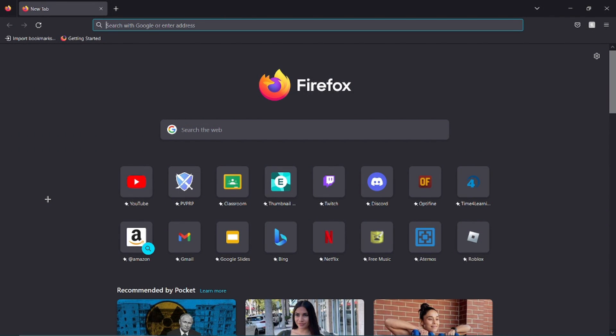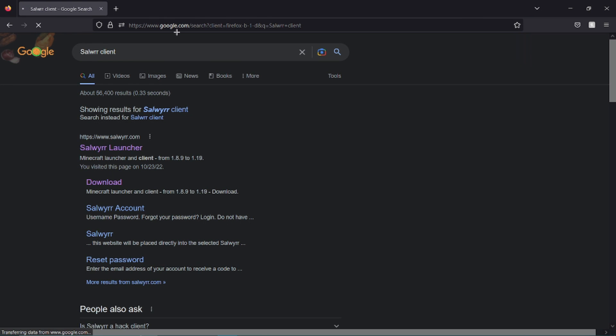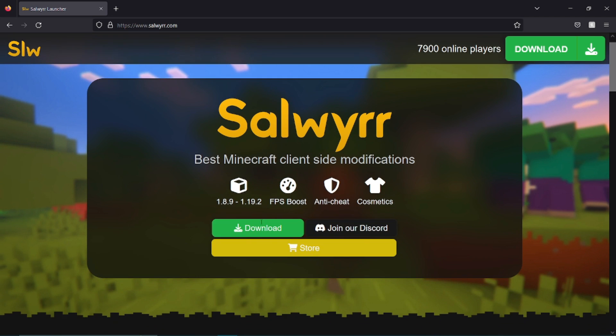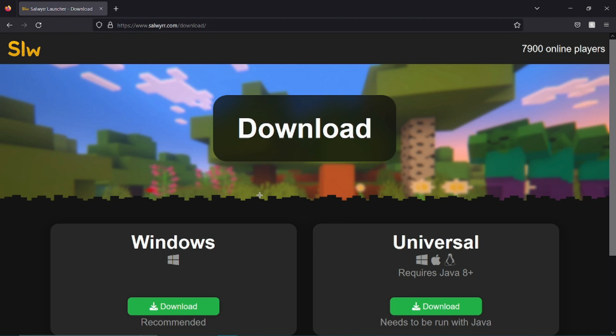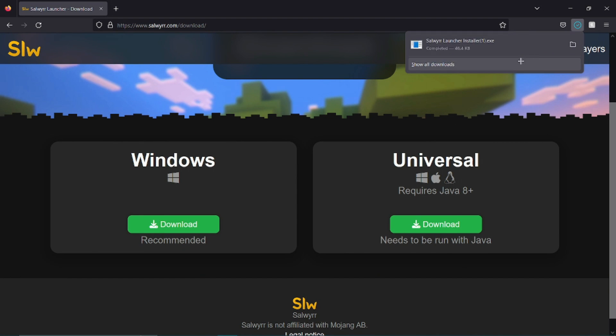Let me show you how to download Salwyrr Client real quick. First, you're going to type in 'Salwyrr Client' — I spelled it wrong but it'll show you the Salwyrr Launcher. This is the official website. It says there are seven thousand players online, and it supports 1.8.9 to 1.19.2. Click Download, and since I'm on Windows PC, I'll click for Windows. There I have the Salwyrr Client launcher — I'll open that and click Yes.